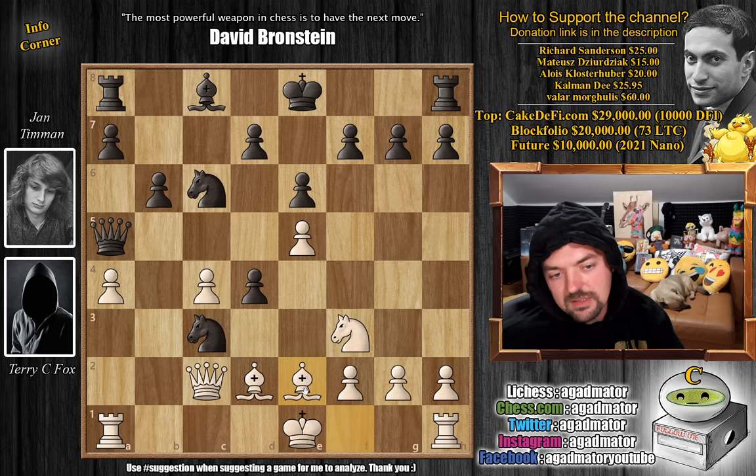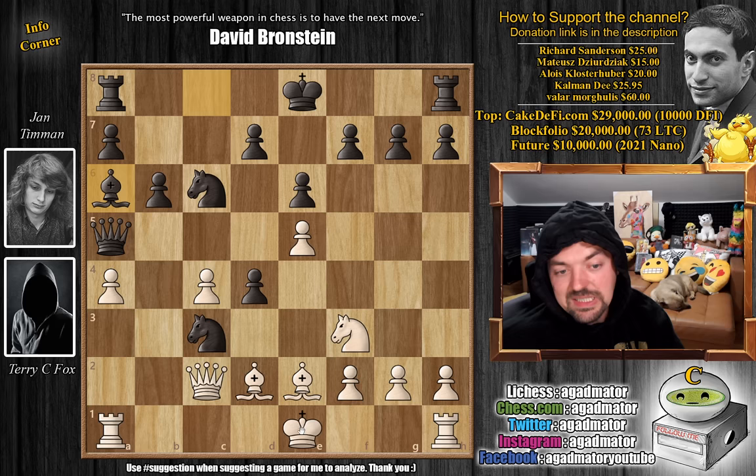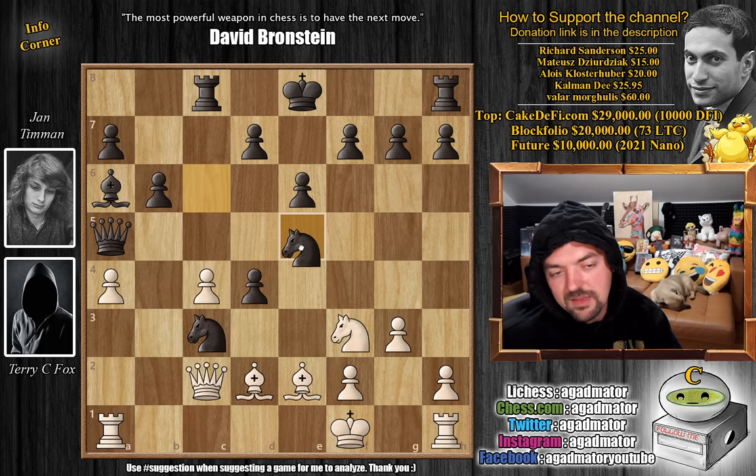Here we have bishop to a6. King to f1 - obviously if we castle, black can just capture and this comes with check, so white will not be in time to capture the black queen. King to f1, leaving this diagonal. Now comes rook to c8. Timan just plays like a machine this game - it is absolutely incredible. g3, preparing king to g2. Terry wants to castle artificially. Now comes the big problem: knight captures on e5. You can play knight captures on d4, which is exactly what Terry plays, weakening the knight on c3.